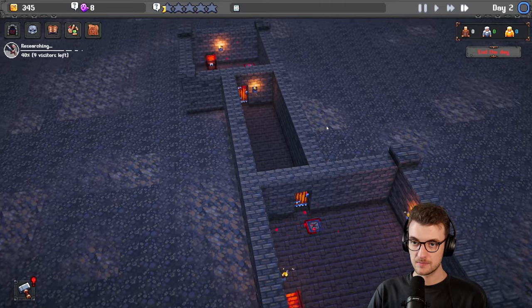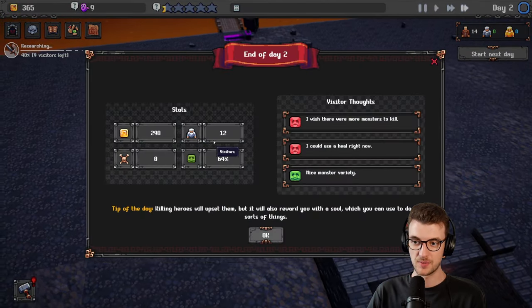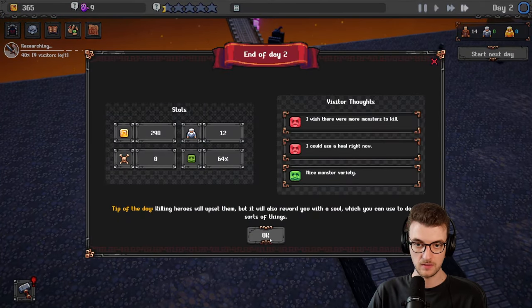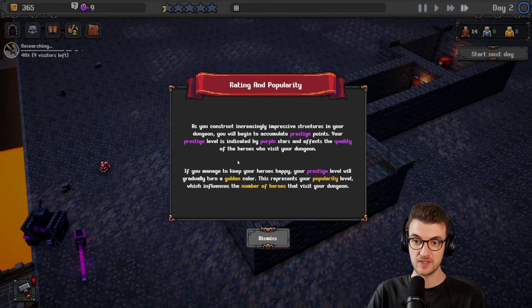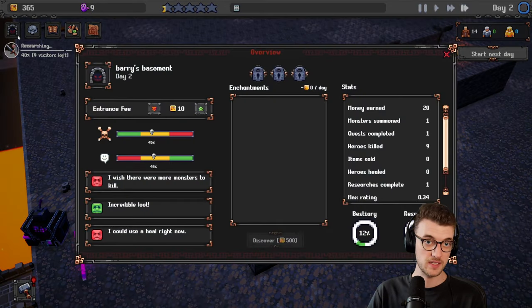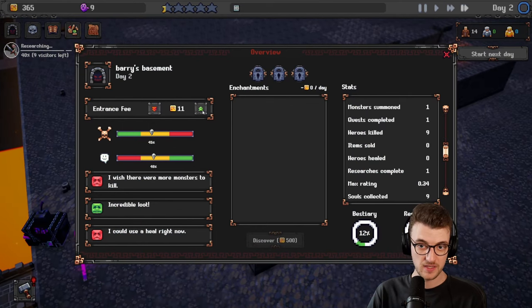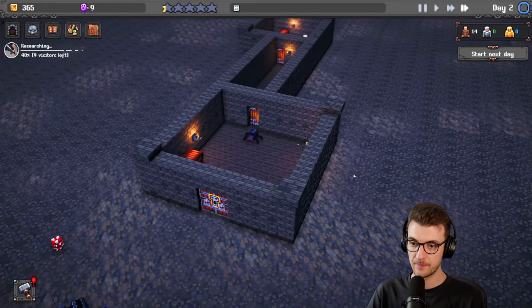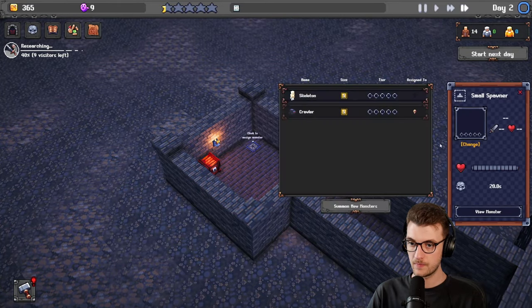That guy got out! We had a 64% satisfaction though. How do we see the previous day? There's a currency overview. I'm increasing the charge to get through the gate. We need another monster because the skeleton's too strong, I think — summoning a new one. Oh no, these look worse. This guy has a shield — 20 health. They might be able to beat the goblin.